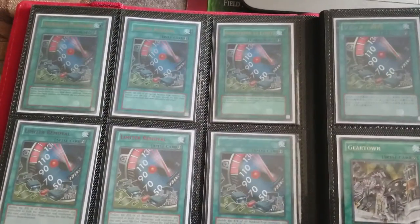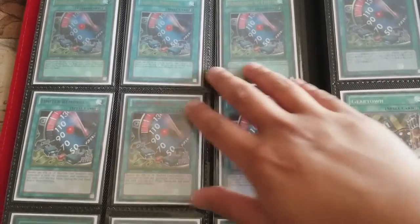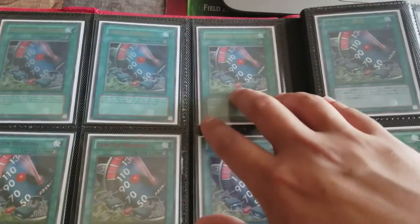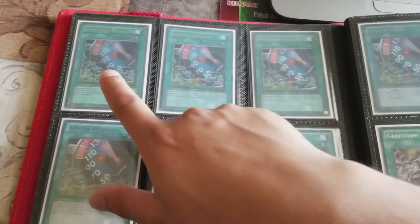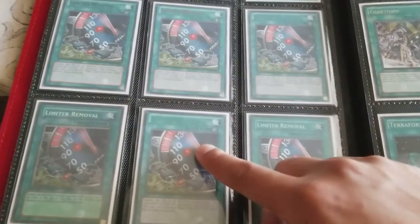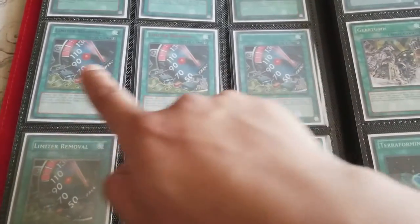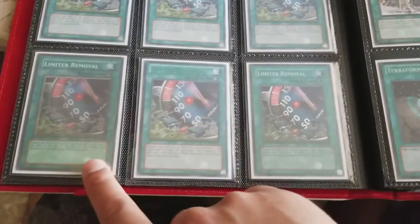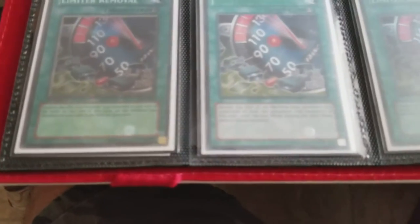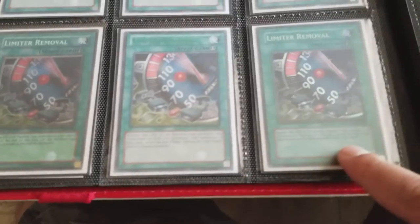My all-time favorite card is Limiter Removal. I have them in Hobby League in English and different languages — German, English, and French. I have the Duelist League versions: Green, Blue, Red, and Purple. This is the 1st Edition PSV, Pharaoh Servant, and Retro Pack.